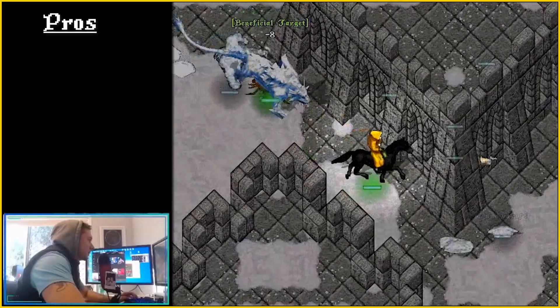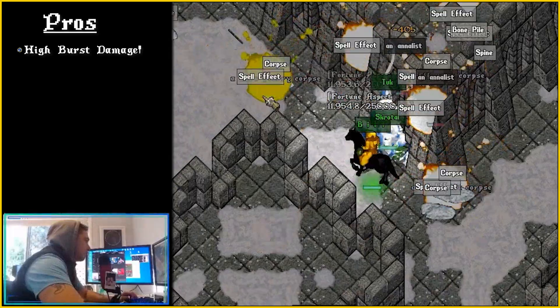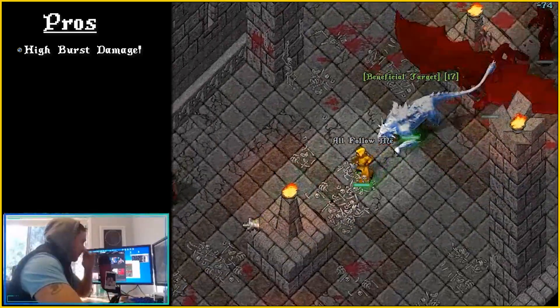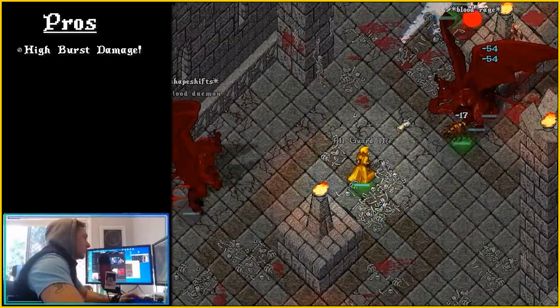The Pros. Burst Damage: This most definitely has the highest burst damage capability, allowing you to strong arm and control dungeon spawn and corpse looting rights against other players. Beware — this really pisses people off and you'll have even blues attacking you if you get too greedy.